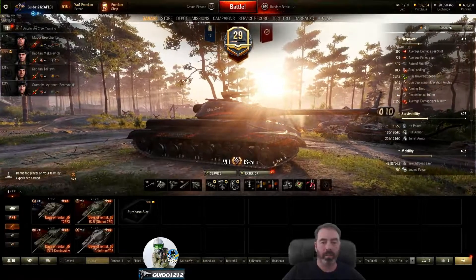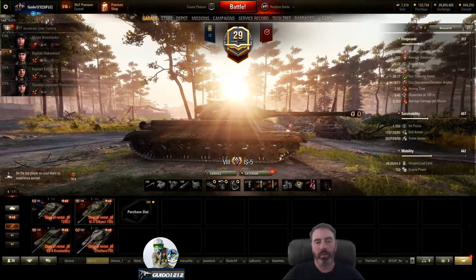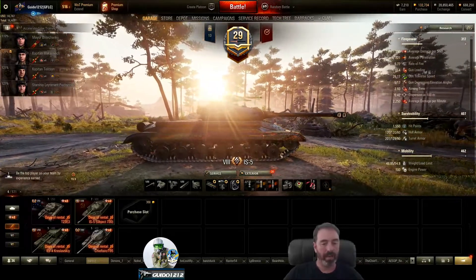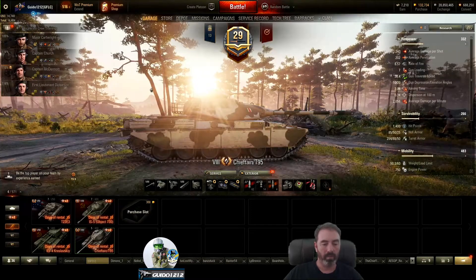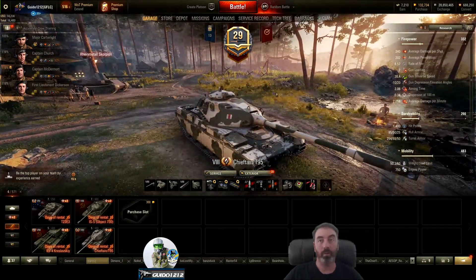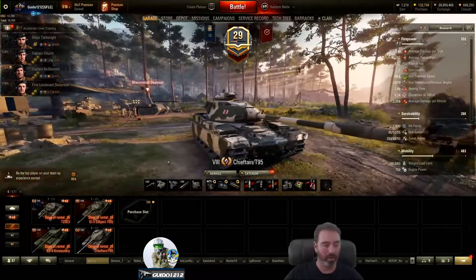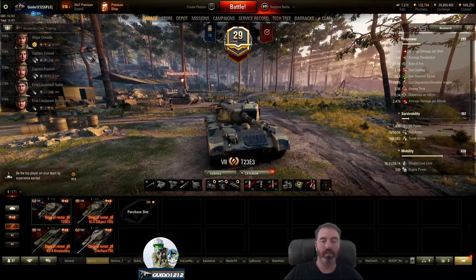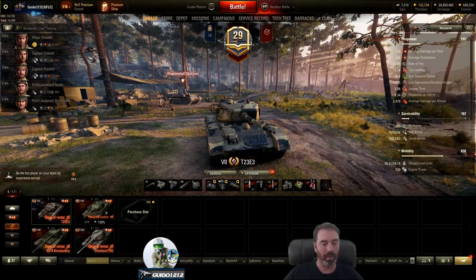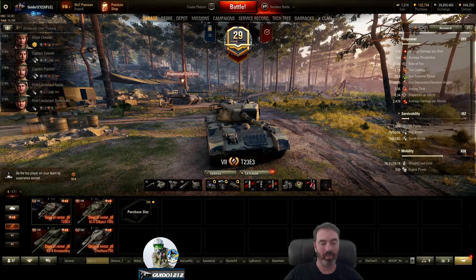Hey guys, it's Guido coming with a tactics talk and tank review of four tanks - the ones people could build in the clan war. We've got the IS-5, the KV-4 Kreslavsky, the Chieftain T95 which is the tier 8 medium version of a Chieftain - not the T95/FV4201 beast at tier 10, that's a heavy. This is a medium version of that tank, and then the tier 7 T23E3, an American medium. So two Russian heavy tanks, a British medium, and an American tier 7 medium.